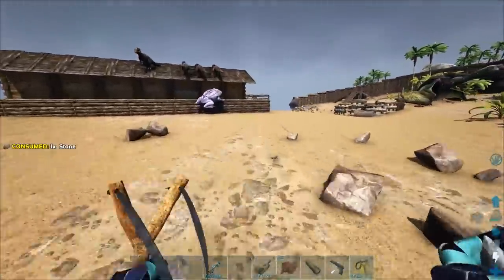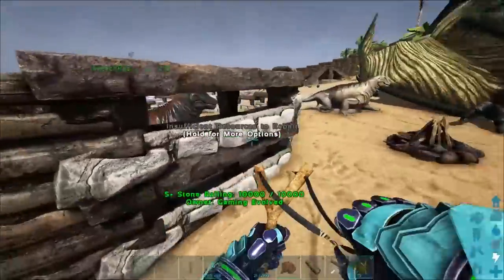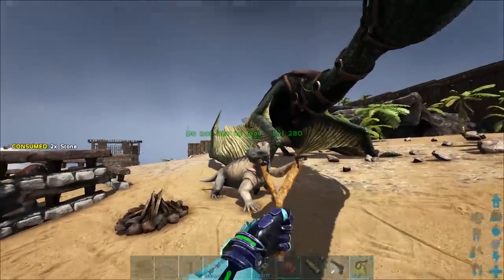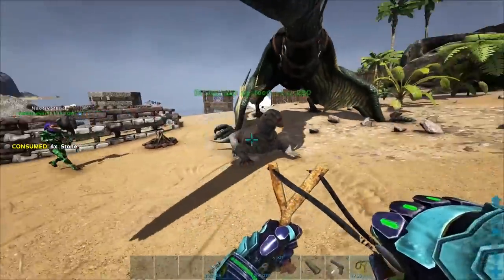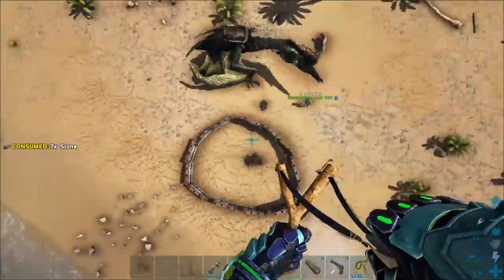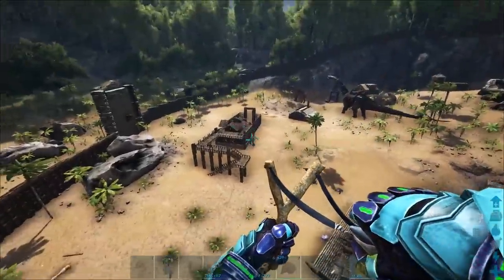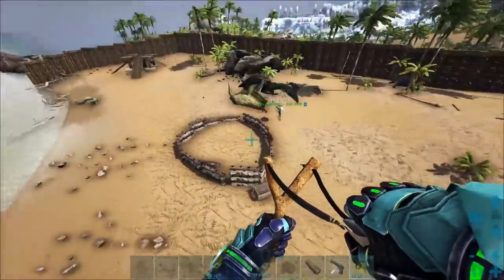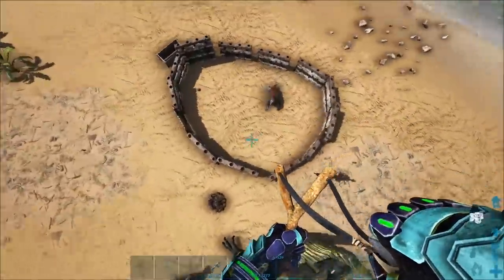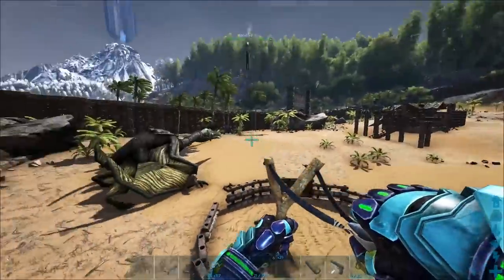There's a moss chops pen and there are still moss chops over here. At one point Jack had maybe 70 to 100 or more moss chops around here, using them to feed to Troodons to tame them. The problem was he put them in this pen breeding and they overbred, escaped, and went everywhere. I remember coming around here and having to Odin-claim a lot of them, then just murder them with a dino.